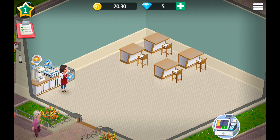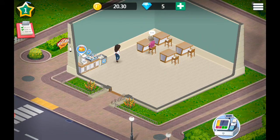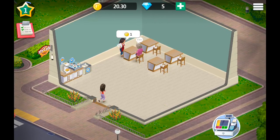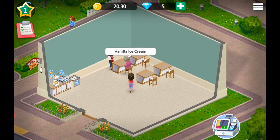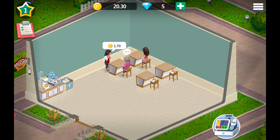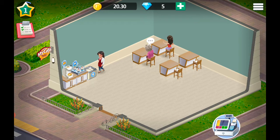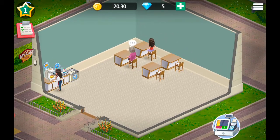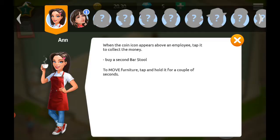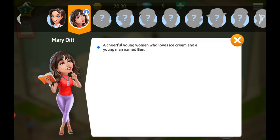You can see how far along the level I'm getting by that blue circle — the line that goes round the circle. Need some more guests. Tea! Tea — a beautiful young woman who loves ice cream, and a young man named Ben.